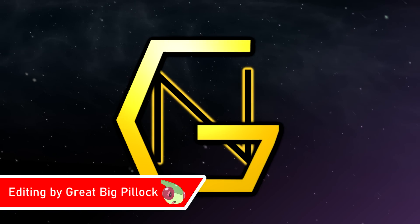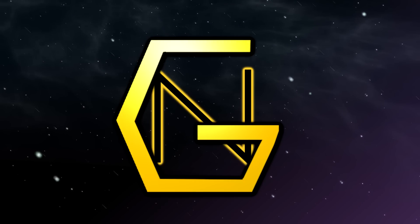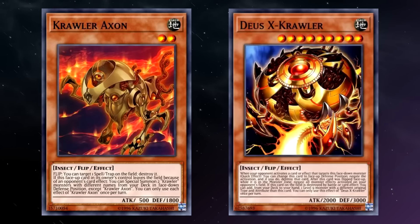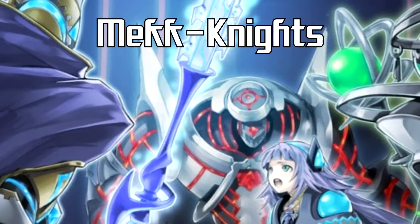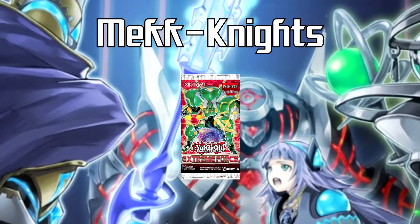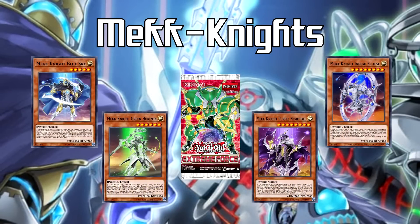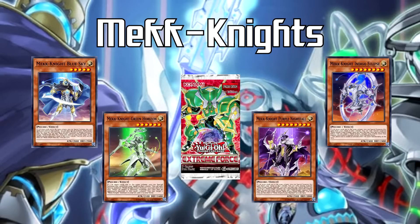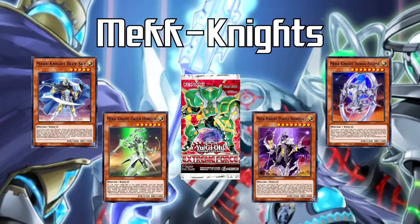Hello everyone, Golden Nova here. It's time to cover the request of this month's Quasar Commander, and I like where they're going with this. Last month we covered World Chalice, and we've already kicked it with Crawlers, so now we're moving on to Mech Knights. Premiering in the February 2018 core set Extreme Force, a little over five years now. Those misunderstood Knights of the Light loom large in the background of the World Legacy storyline, but have arguably been an even more pervasive threat in the game itself, no matter what level of technical play you fall into.